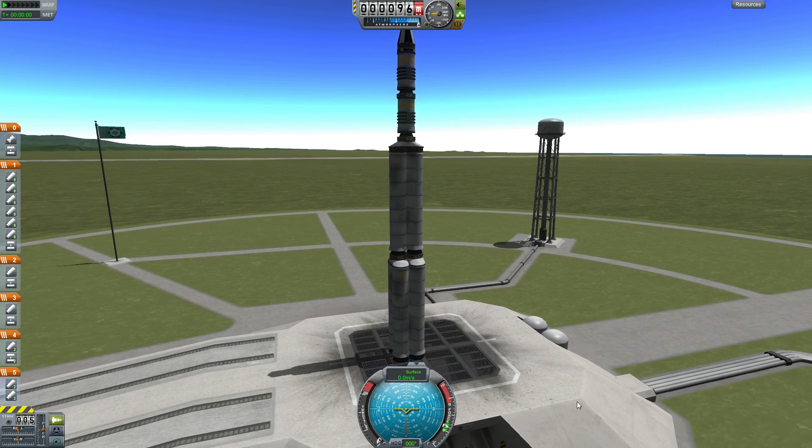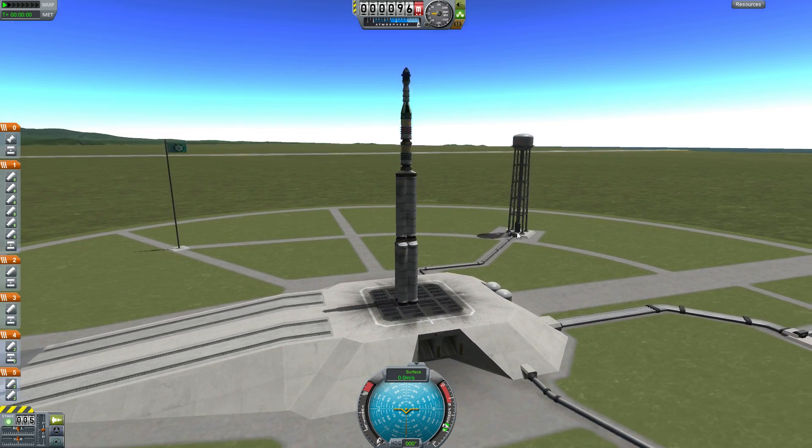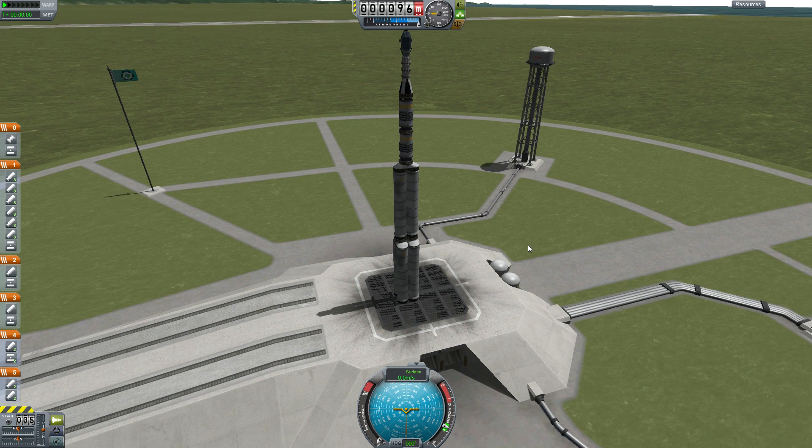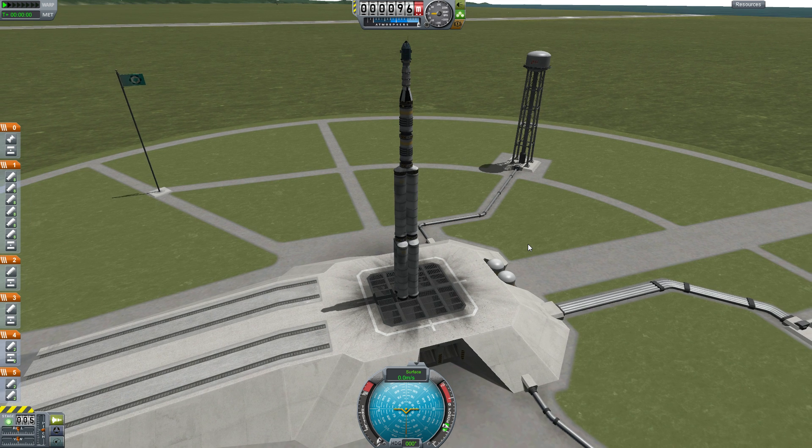Here you can see our craft. It is five stages of solid rocket engines: one, two, three, four, and five. This fifth stage is 48 Sepatrons, and it has quite the kick. It does seem like we have an awful lot of solid rocket boosters for the first stage for such a low-mass vehicle, but it's actually more about achieving a high terminal velocity because the amount of time we can burn is solidly fixed. So if we want to do this in five stages, the first couple of stages have to push really hard. We are ready.